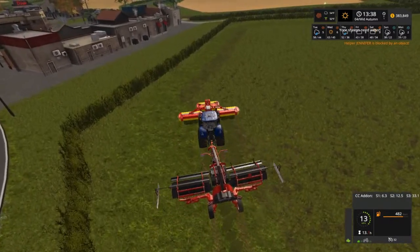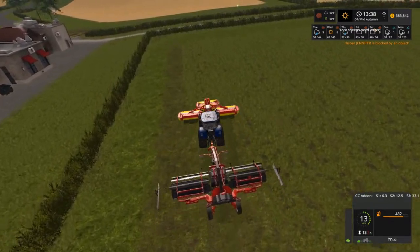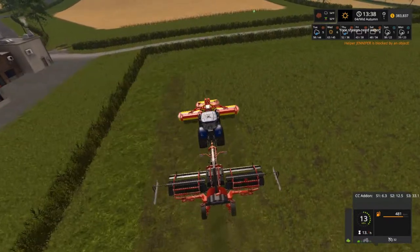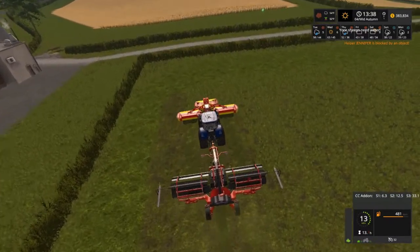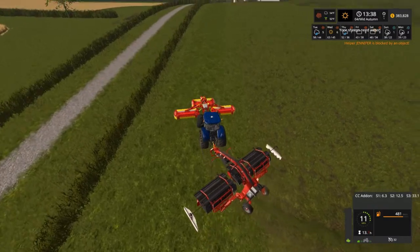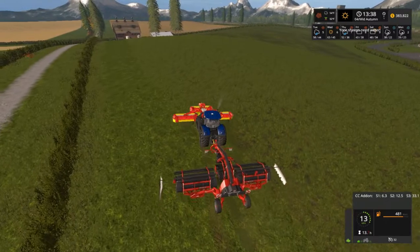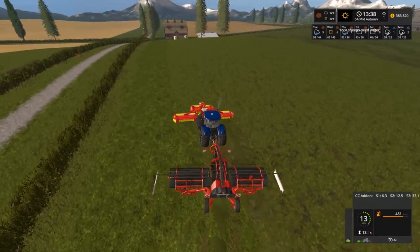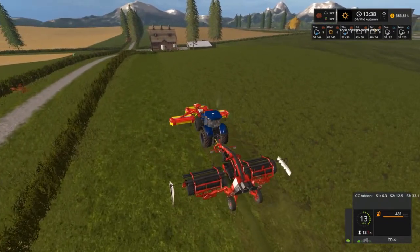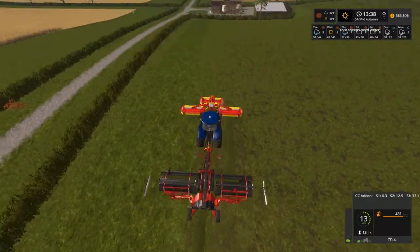All right, now we are starting our good cut — look how much difference. You can hear the tractor bog down now. Jennifer is blocked again. Okay, they're in that corner. Probably have to go around one more time and just get the ends on that far end down there, like I'm doing here. You can see the difference in the field.